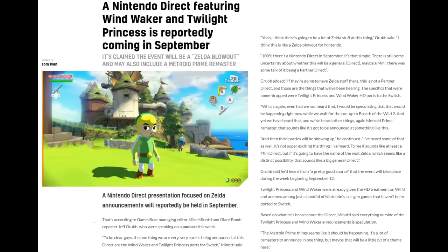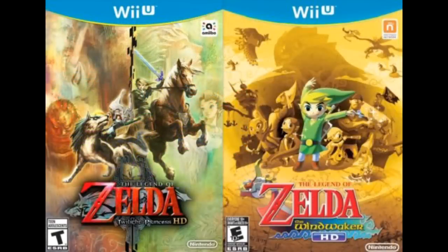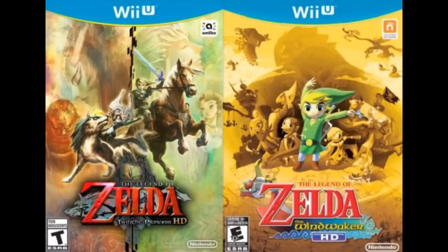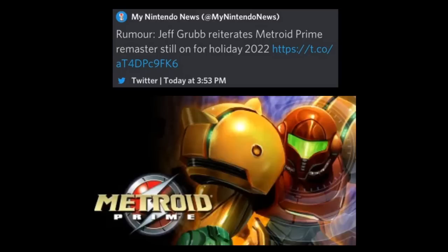Jeff Grubb was calling it a potential Zelda blowout. Someone on Twitter mentioned that Aonuma had a translation done probably for this Direct. Jeff Grubb was also saying Twilight Princess HD and Wind Waker HD would get ported to Switch — those are among the only Wii U games not ported yet. We've had a Switch Zelda title come out every year, and now that BotW2 has been delayed, porting those two would fill that gap. He was also saying a Metroid Prime remaster was coming before the end of the year, which could drum up hype for Metroid Prime 4.